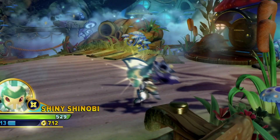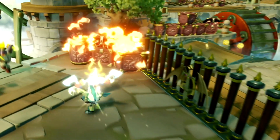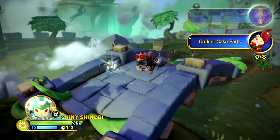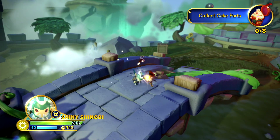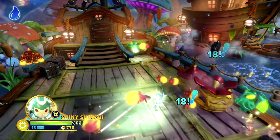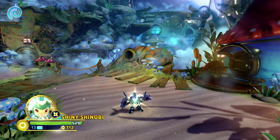Lurking in the shadows that he creates himself with his perpetual self-illumination comes the sneaky assassin everyone can see coming: Shiny Shinobi. He will not be the last thing you see, because your eyes will be busy adjusting to the sparkling effects of his not-so-surprising attacks. As you frantically blink away the last sunspots from your eyes, Shiny Shinobi will have already disappeared into the darkness. Light disappeared into the light.